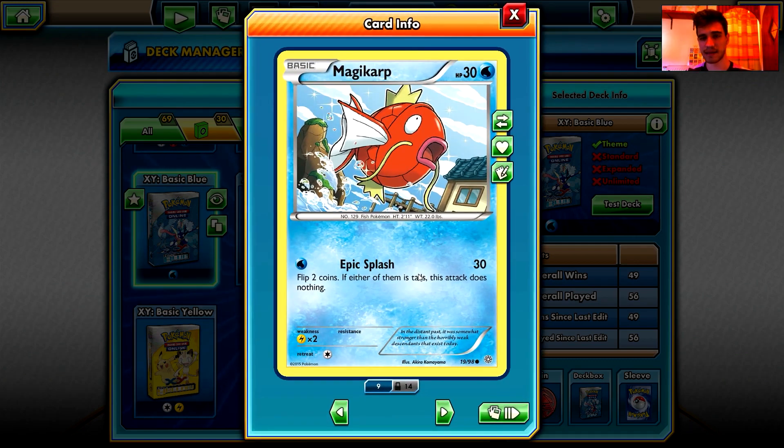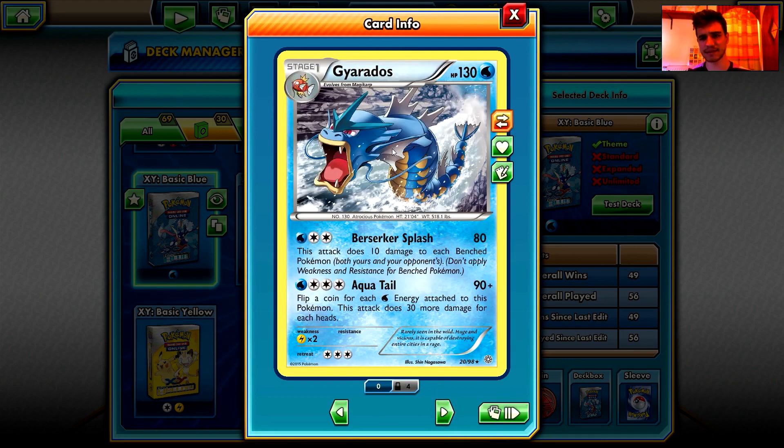We have three Magikarp — that's a bad Pokemon on its own, but Magikarp will become Gyarados someday. And there is Gyarados with awesome artwork — it's going against the flow of the water, that's fantastic. We have a 138 HP Pokemon, which is good because so many Pokemon hit for 100 or 120. It has Berserker Splash for 80 damage for three energy — this attack does 10 damage to all benched Pokemon both yours and your opponent's, not applying weakness and resistance.